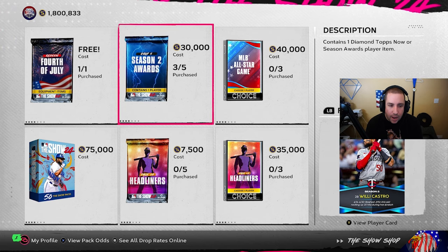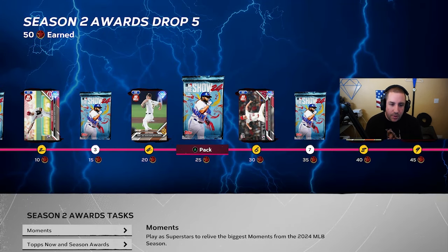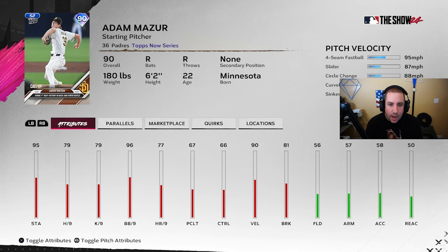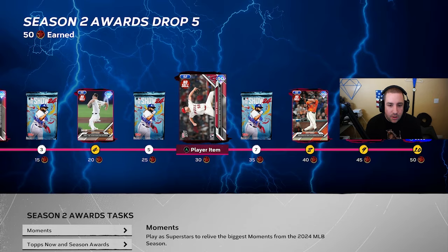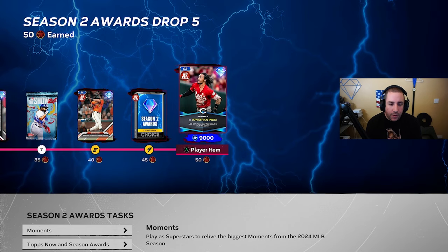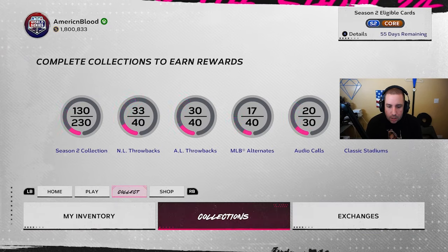The season two awards drop has a lot of content. We got Carson Spires, Adam Azure, Davis Daniel, Brett Wisely — not too bad. Then we have Jonathan, whose card looks really good: 107/114 stats. He fits the Devers boost, so you could throw him on there, get a power boost versus righties and lefties, and he could be a very good card — not bad at all for a season awards card at the end of a program.